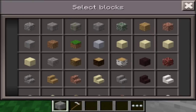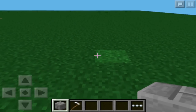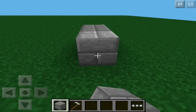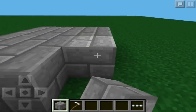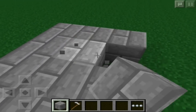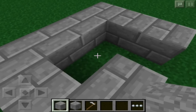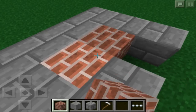I'll show you an example. Let's say I have a bunch of stone bricks. In the middle of these stone bricks, we're going to break a couple of them randomly. The stone wasn't obvious enough, so we'll put bricks in instead. There's some bricks.